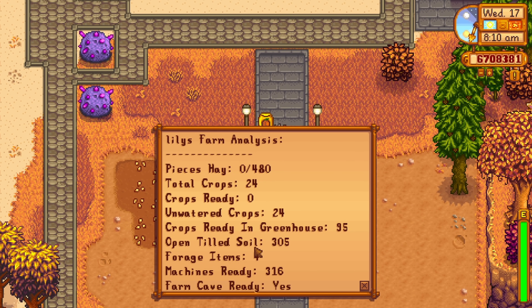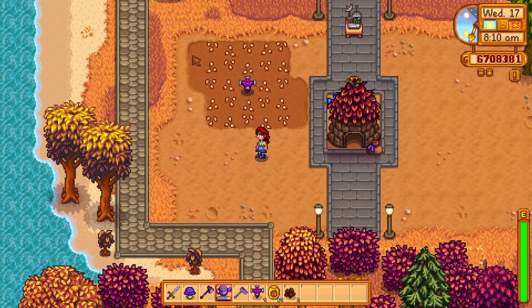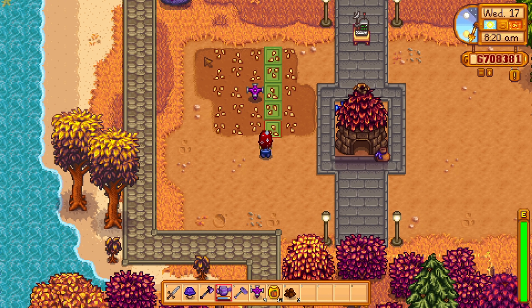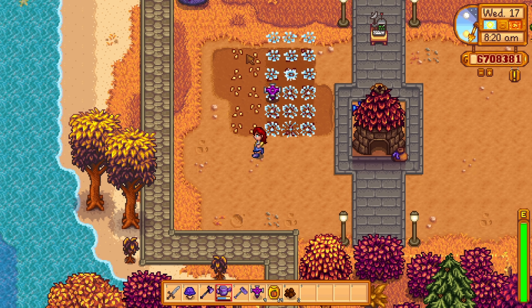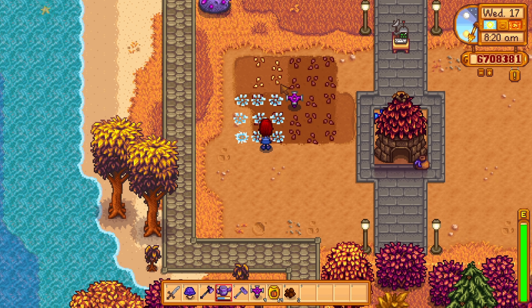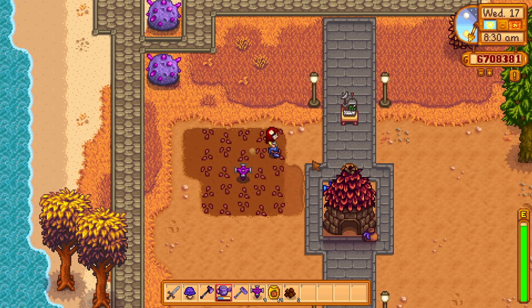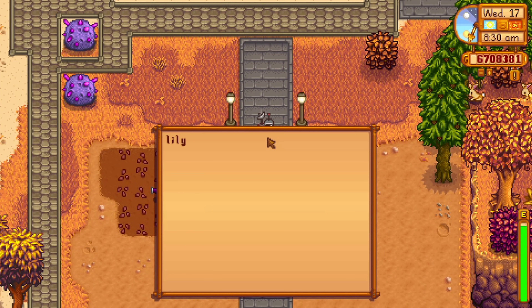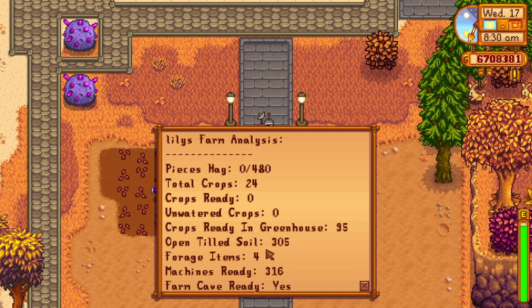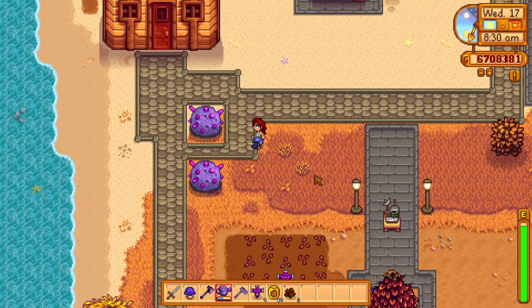The farm computer is a little bit difficult to craft because it requires a dwarf gadget — an artifact that you can only get from geodes or hoeing in the mines. You will also need one battery pack and one refined quartz. The farm computer will give you a complete view of your entire farm, including crops that are ready, crops that are not watered, and all kinds of useful information.